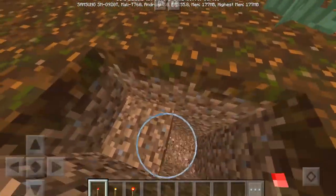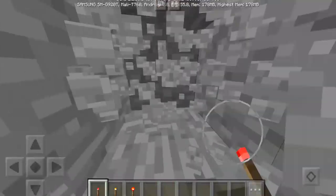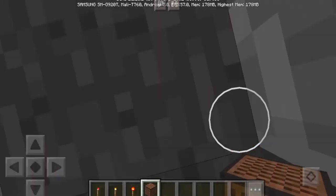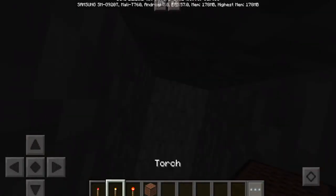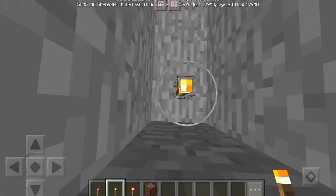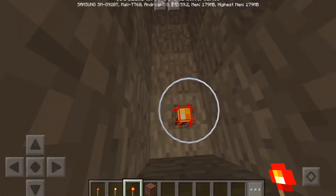Now I'm gonna be showing you guys how bright this thing is. I'm gonna cover it up with a random block — a note block — cover it up, and I'm gonna be placing down a normal torch. It's about this bright.